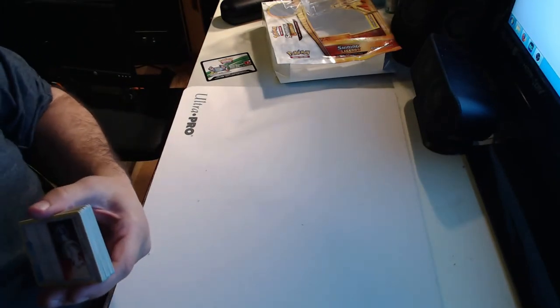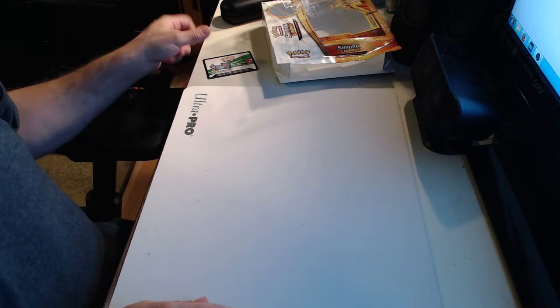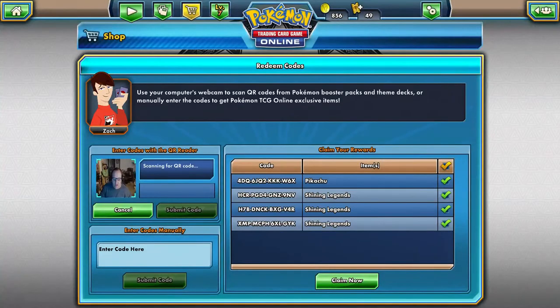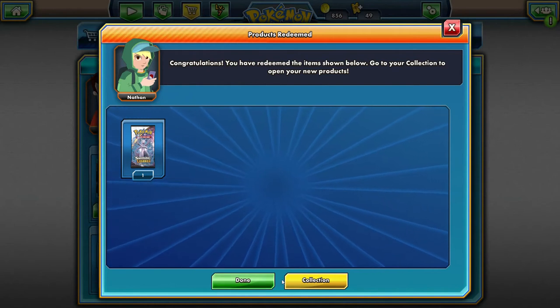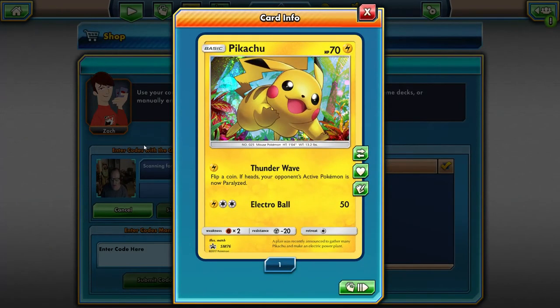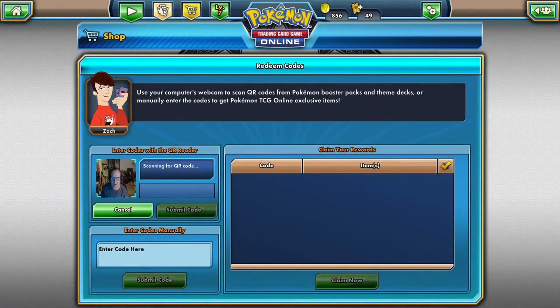We got a GX, which is pretty cool. We're going to get these codes put into Pokemon Online, and we will be right back with that - we're going to be opening the packs online as well, so stay tuned. Welcome back - we have the codes inputted into Pokemon Online. We have our Pikachu and our three Shining Legends packs. We're going to go ahead and get those claimed. There's a pack of Shining Legends, pack of Shining Legends, there's the Pikachu, and one more pack of Shining Legends. Let's head into our collection and get those opened.